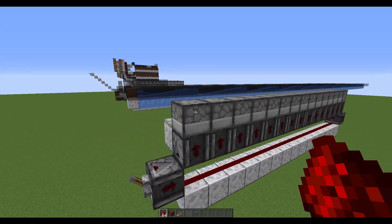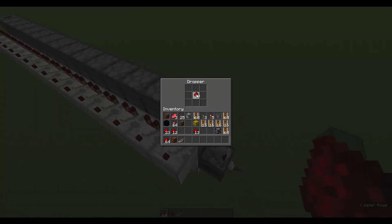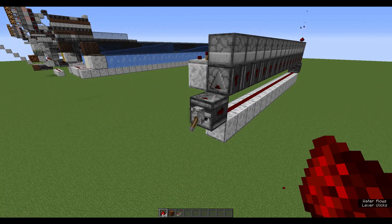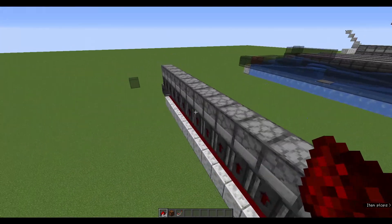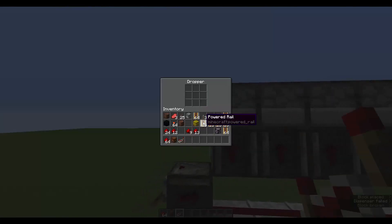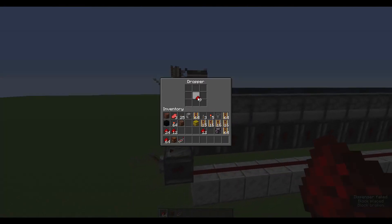Let me show you a quick test. You can see this is a proper dropper line, and with the comparators here you can see there are no items inside. Let me place one here. Now look at the end of the dropper line — I flick the lever and boom, instantly it's over there. With this setup you can basically teleport your item instantaneously up to 15 blocks, and you can extend it further with repeaters. It costs one tick of delay for every 15 blocks of distance, which is still the fastest you can go.